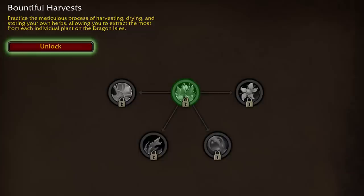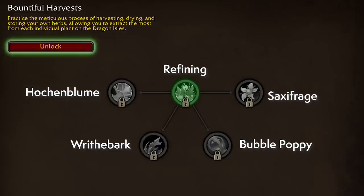Bountiful Harvests lets you access the highest quality herbs and also specialize in a particular herb. You'll be able to obtain higher quality herbs just by skilling up, but with Bountiful Harvests you can also refine low quality herbs to a higher quality. Choosing a specific herb to spec into raises your gathering speed, the amount gathered, and the chance of getting more rare resources. If you're an alchemist or a scribe, you'll want to consider which resource you need most — and if you're market-minded, you'll be looking at which herb has the highest traffic.